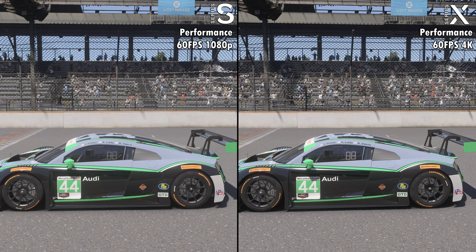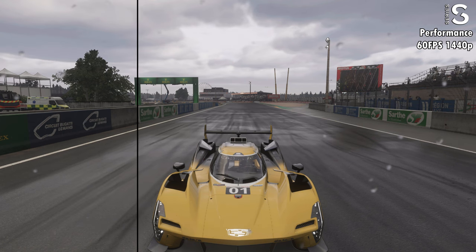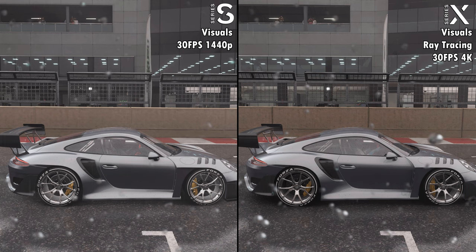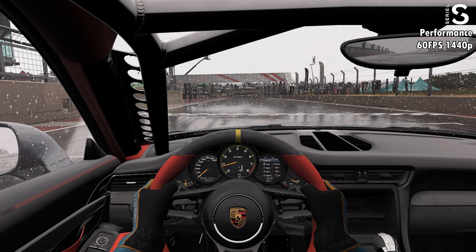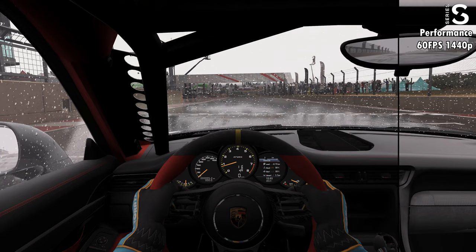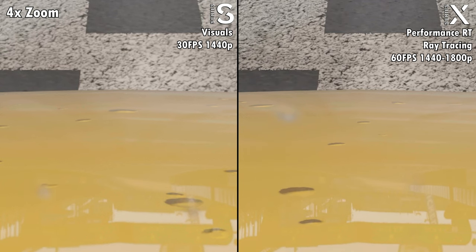Comparing the two consoles, you can see the huge difference in performance mode. 4K 60fps on the Series X looks a lot better and crisper compared to the 1080p resolution on the Series S. Visual mode also has quite a difference — you do need to zoom in to see the difference between 1440p on the Series S and 4K on the X, but the obvious difference is the ray tracing, which makes the lighting look a lot more realistic on the Series X, especially inside the cockpit camera. Even the 60fps performance ray tracing mode on Series X looks better and more crisp compared to the 30fps visuals mode on the Series S.